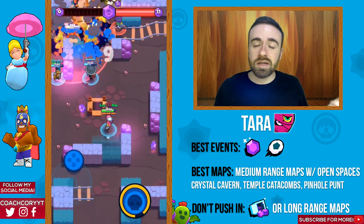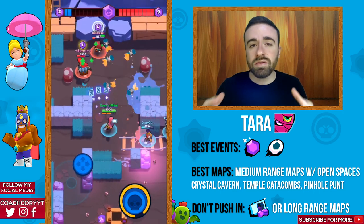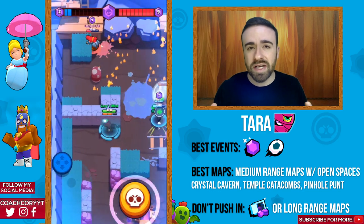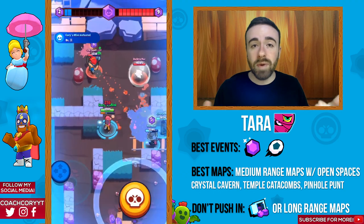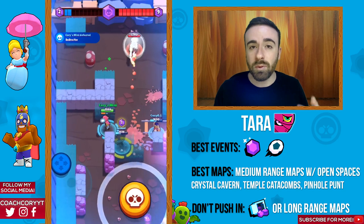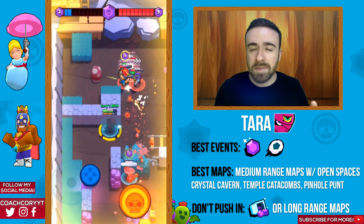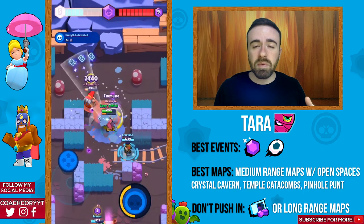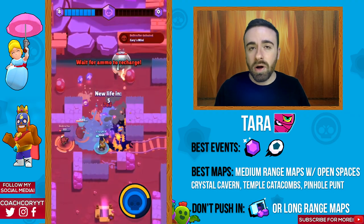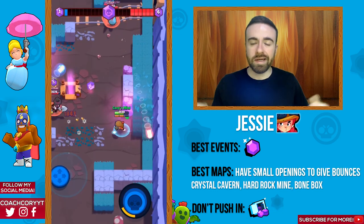Now Tara — she's gonna be best in Smash and Grab and Brawl Ball. She really likes maps that favor medium range brawlers, with some walls but open spaces so she can chip away at people and pull multiple enemies in with her super. She doesn't have a really fast reload so she's not great on short-range maps. I definitely wouldn't do heist or any long-range maps with Tara.